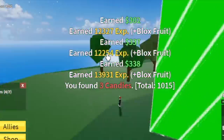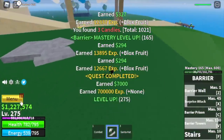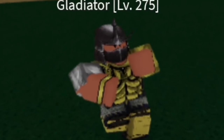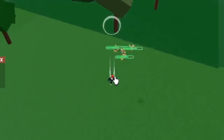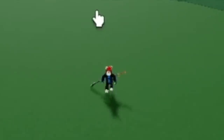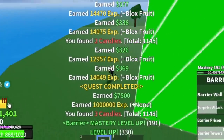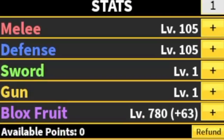Our goal here is to reach level 275, and after that we can start defeating the Gladiators. For the combo: Z skill, X skill, another Z skill, and V skill to finish it up. Goal here is to reach level 313. Now that we've unlocked all the skills, we're going to focus on the grinding. Stat check: 105 melee defense, 780 Blox Fruits.